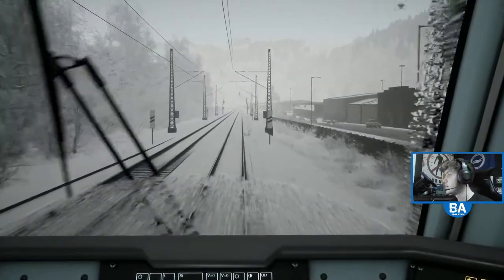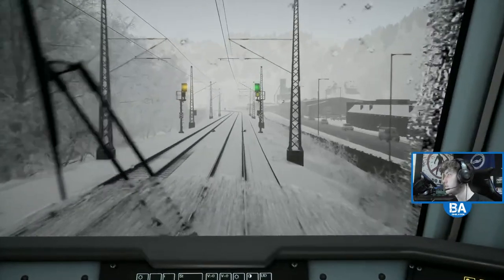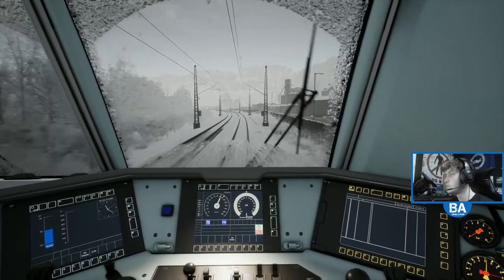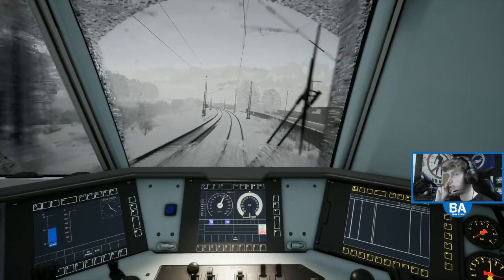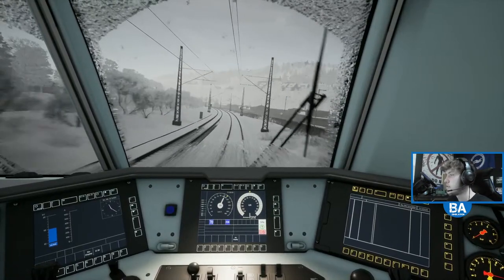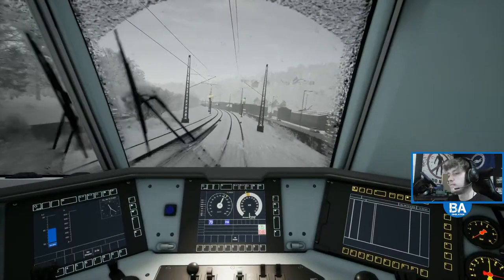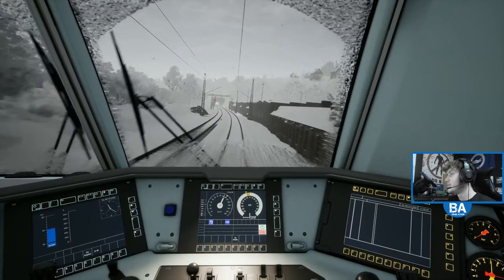There it is - what's the speed, 80 I think. Does it come down to 70 on the other side of the station? Or is that Altena - I think that's the other one, Altena. Yeah it might come down even further. That's another one to uninstall - the Bakerloo.